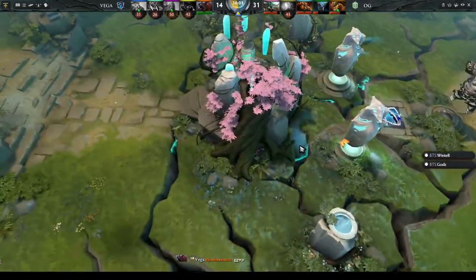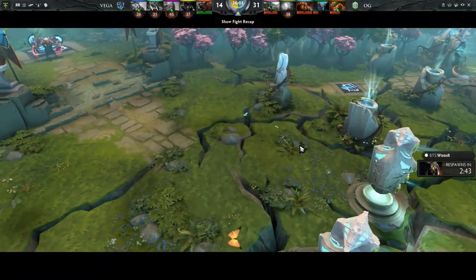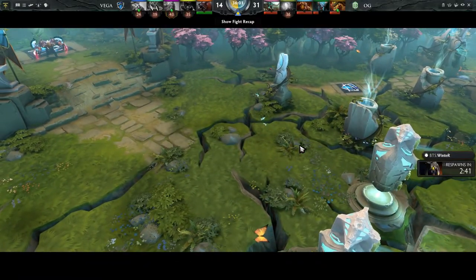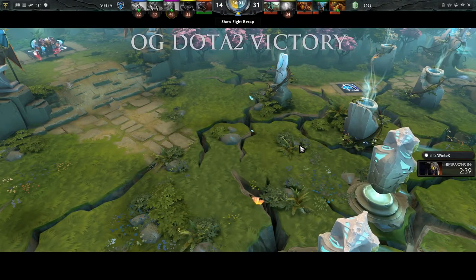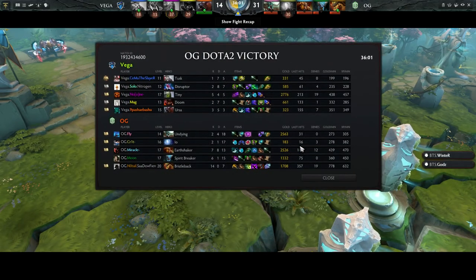No Tail's Bristleback — poof, out of this world. Their hero lineup is just much easier to execute. When you look at the game — they lost two lanes, and there were still so many ways for them to come back into the game. And obviously they did.